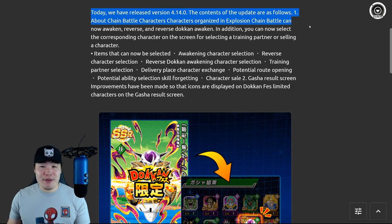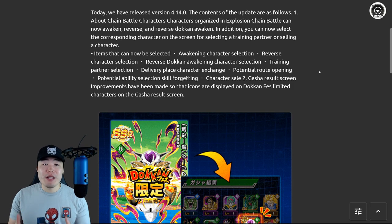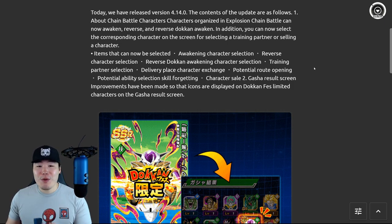The first thing is we now have the ability to make adjustments to units that are set as supporters in chain battle. Previously, if you had a unit as one of your supporters, you couldn't do anything with them — you couldn't awaken them, train them, reverse them, all that stuff. Now with this update, we can do that. So that's number one.